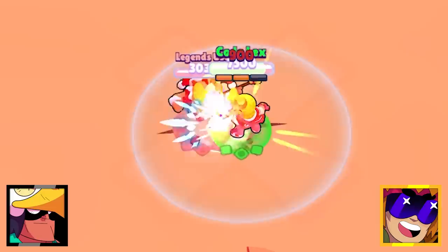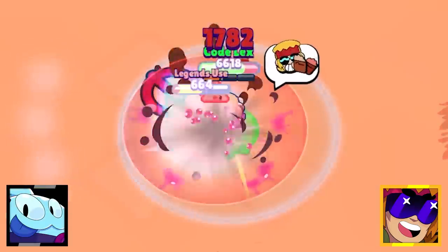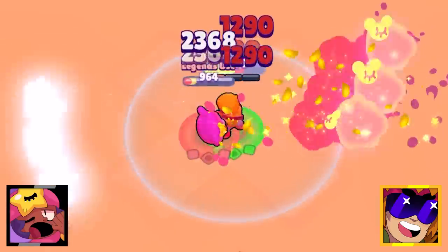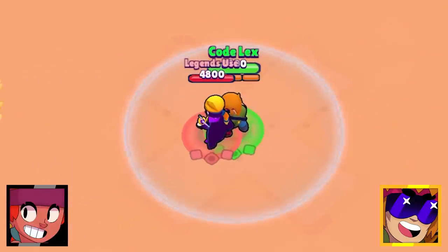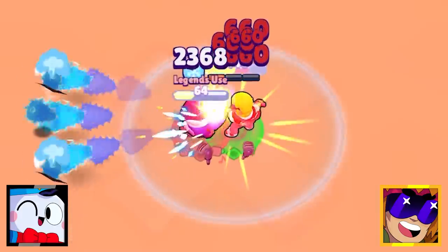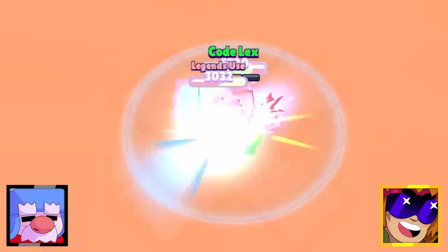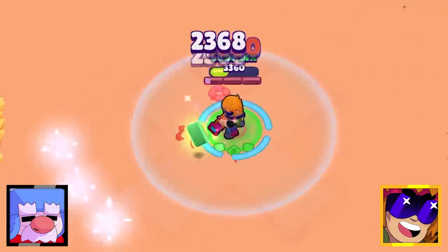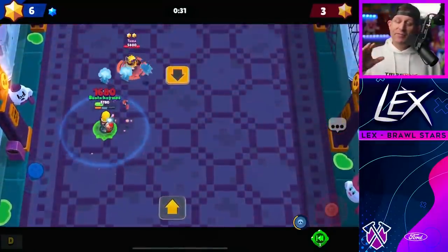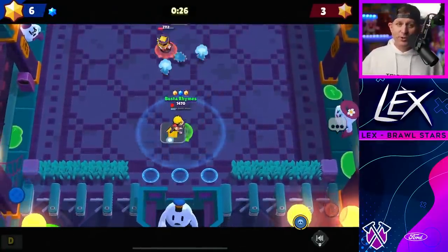The area control and denial category features brawlers that don't usually have really high damage output and rely more on spacing. In base level interactions, spacing is something they do not have and they get punished for it, but the interactions don't completely tell the tale. In a game scenario, Gale is going to destroy Buster — he could have been included with the tank busters because he will use his respectable damage, useful gadgets, and devastating super to keep Buster away.